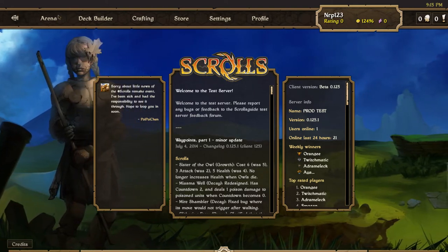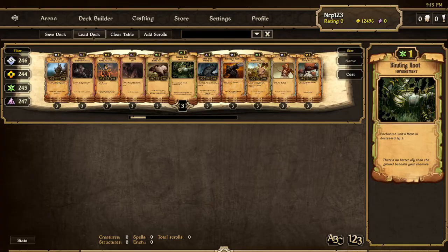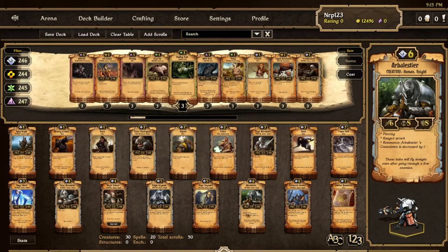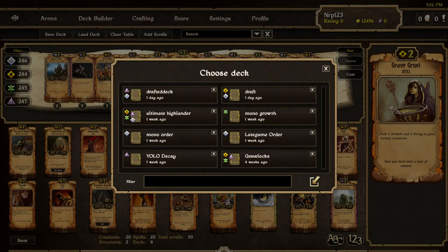I'm the only person online right now so I'll have to play against AI, but what I have planned for this video is to test a little bit of decay and the new undead stuff. If you go on my channel a few videos back you might find some test server action with Blinky. I played with the new late game order stuff like Arbalester and Night Sergeant, and also the new Gravelock stuff which is really awesome.